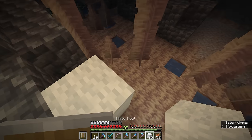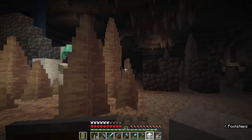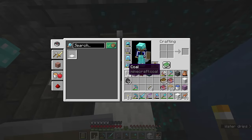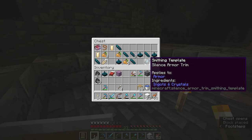We've both got what we wanted, and an efficiency 5 hoe as well. Two Swift Sneak books in there so we can grab those and combine them. It's not so bad when we're not constantly spawning wardens. I think our mistake was splitting up - the second I was without you I made a lot of mistakes. It's all about the buddy system down here. There's a Respiration 2 book in here.